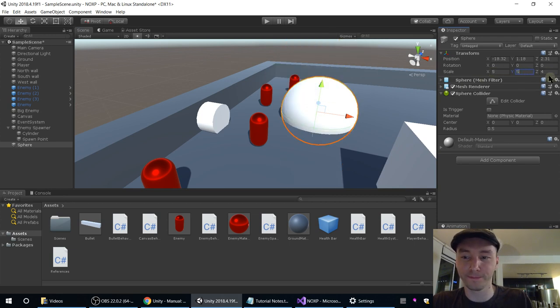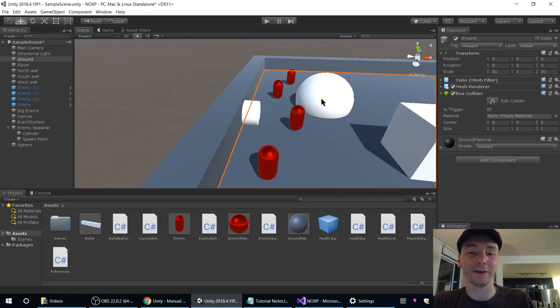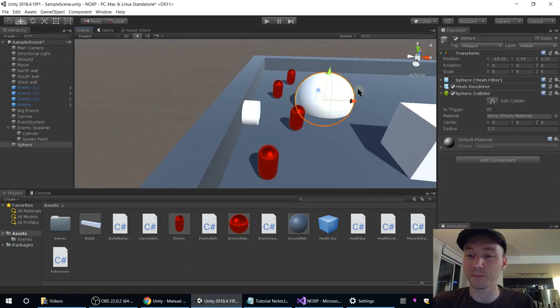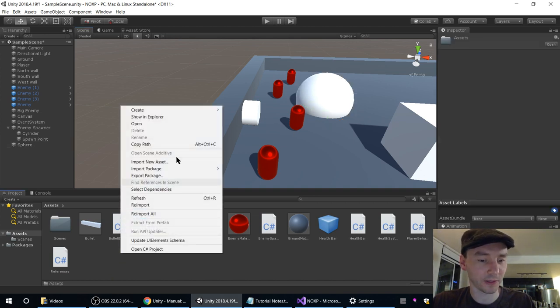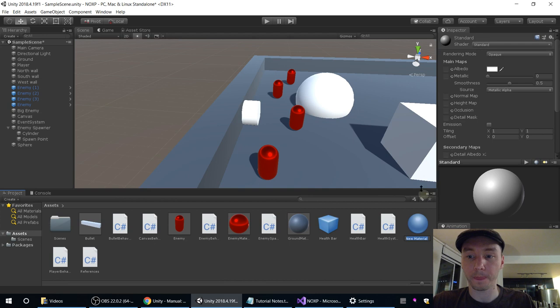We are going to create a material for this because obviously it's weird if it's white. So right-clicking the project folder, go to Create > Material. In the material properties there's Rendering Mode: Opaque — that means it's not transparent. There is an option for Transparent, so let's do that.